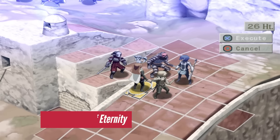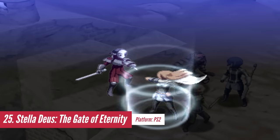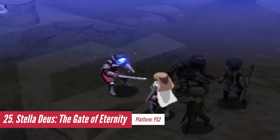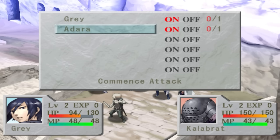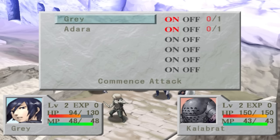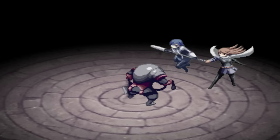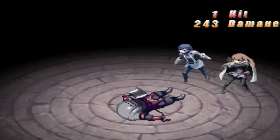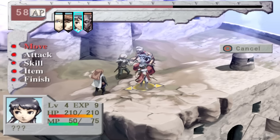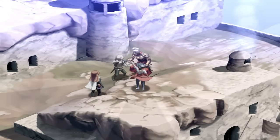Developed as a spiritual successor to the PS1's Hoshigami, Stelladius embraces the traditional strategy RPG formula similar to the esteemed Final Fantasy Tactics. The game has an interesting premise in its story. While the storytelling can be much better in my opinion, it still manages to make each of your battles feel meaningful and engaging. Stelladius gameplay shines as its crowning achievement. Unlike other strategy RPGs, characters start with a specific class and continue leveling up within that class. There are also various classes with unique skills to explore, adding more depth and variation to your character progression.